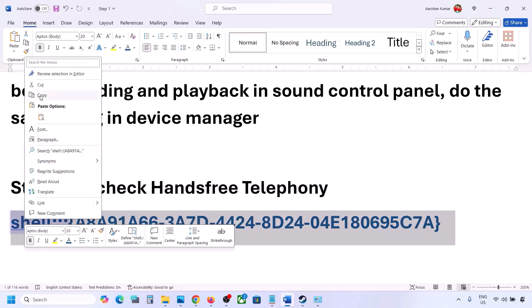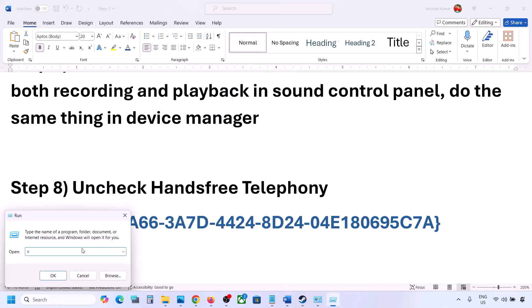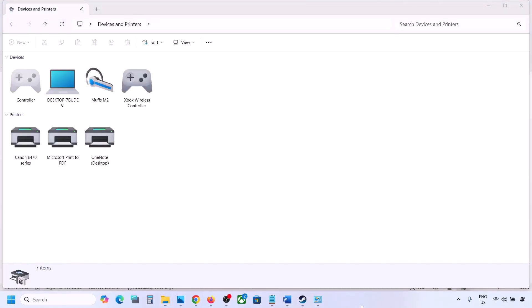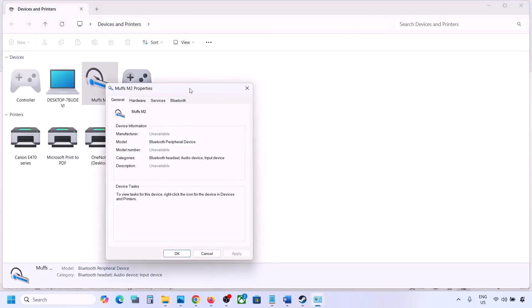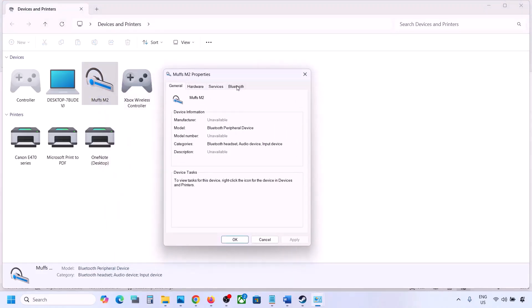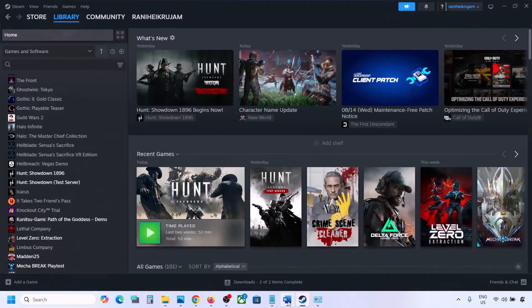The next step is to uncheck Hands-Free Telephony. Copy the command provided in the video description, type 'Run' in the Windows search box, open the Run dialog, and paste the command. Click OK. Find your speaker or headphone in the list, select it, and go to Properties. Go to the Services tab, uncheck 'Hands-Free Telephony,' hit Apply, and click OK. Then launch the game and check the sound.